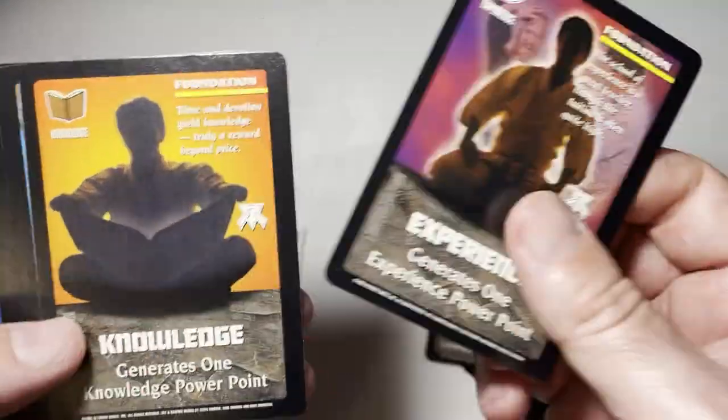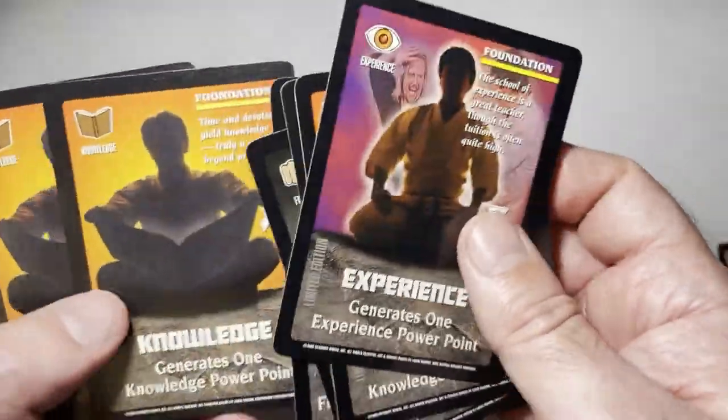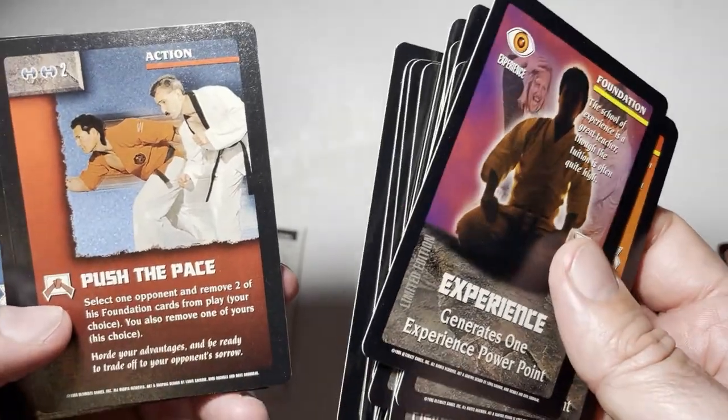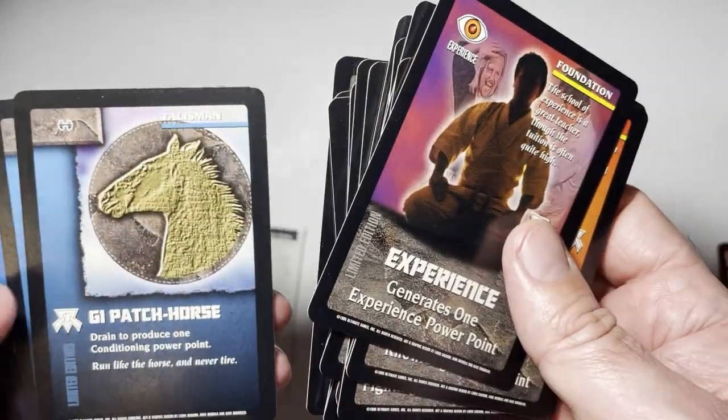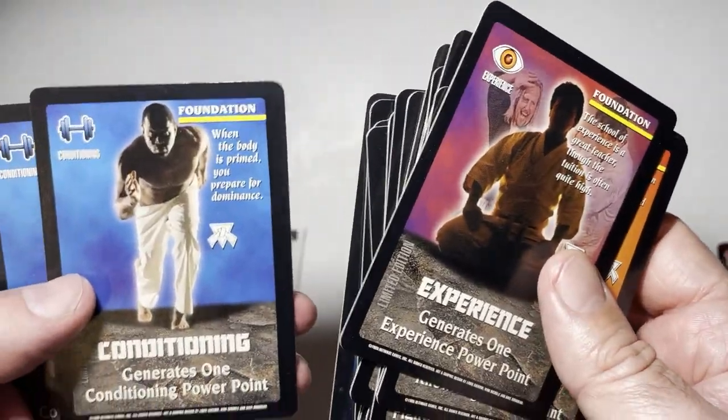Falcon. More experience. Knowledge. Fighting spirit again. And like some attacks. Push the base. More action. Talisman's drain — generate power.